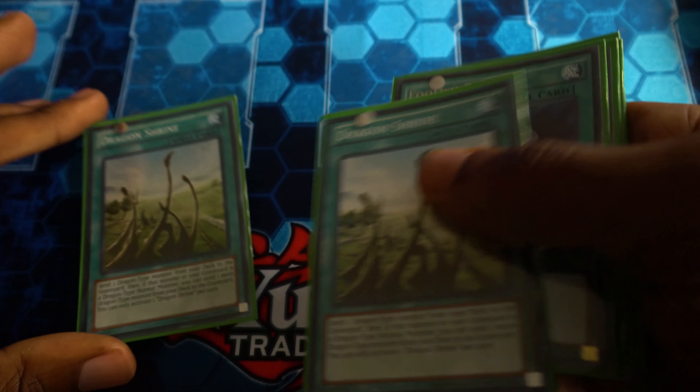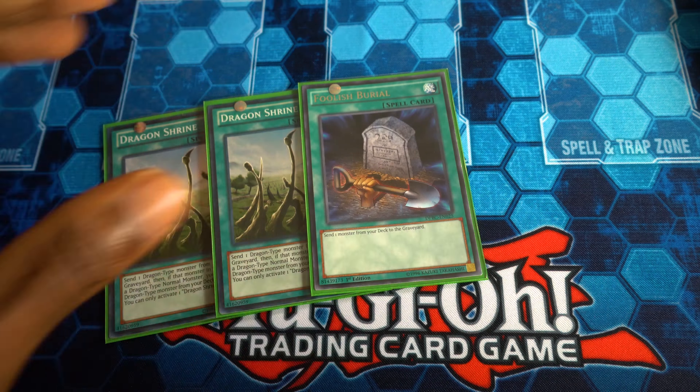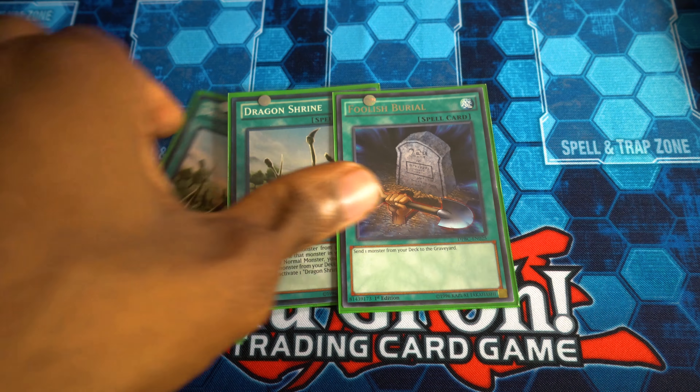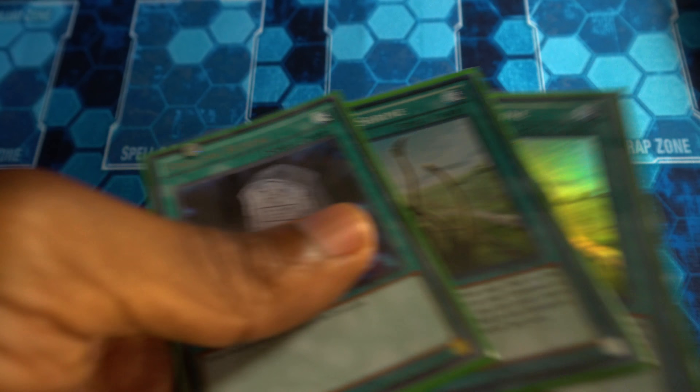We also have two Dragon Shrines and a Foolish Burial — I just want to see as many ways as possible to send Destrudo and Dark Worm to the graveyard, so these are just doing their job.